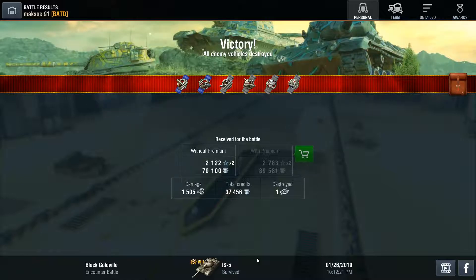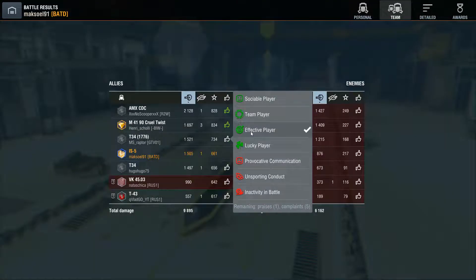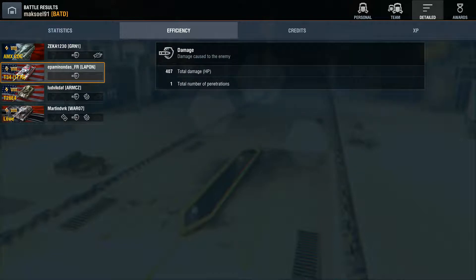Only 1500 damage dealt, only 37k credits, doubled experience of 2k without a premium account — I don't need it at the moment. For the efficiency review: the first shot on the AMX CDC was a high explosive shot, because the side armor of the CDC is pretty weak. Do not underestimate the Dracula though — the Dracula is based on the CDC but has extra spaced armor on the sides, so you won't deal as much damage. The T-34 showed me his lower glacis, which is why I was able to over-penetrate his armor.